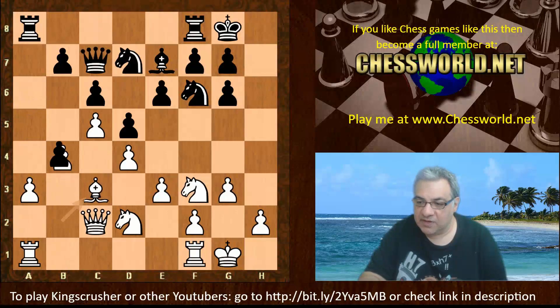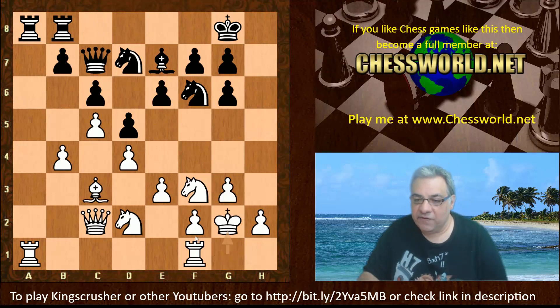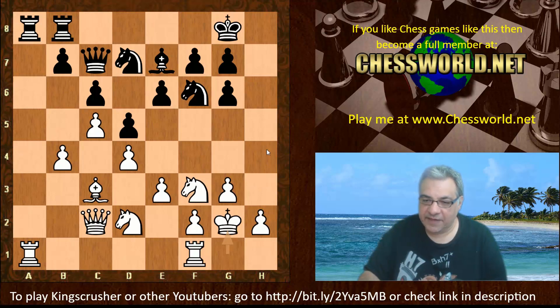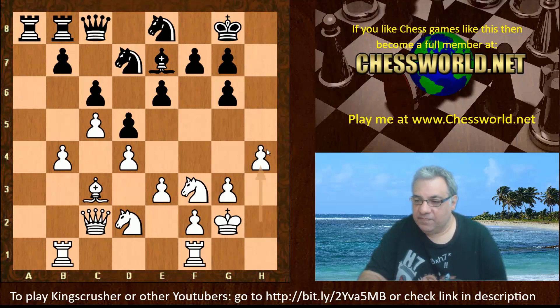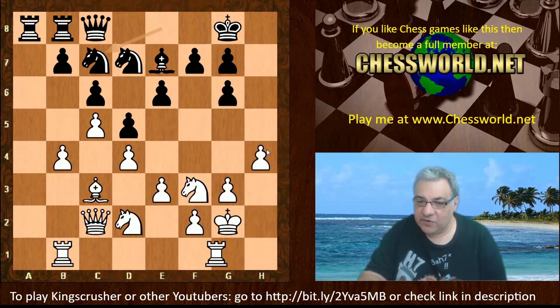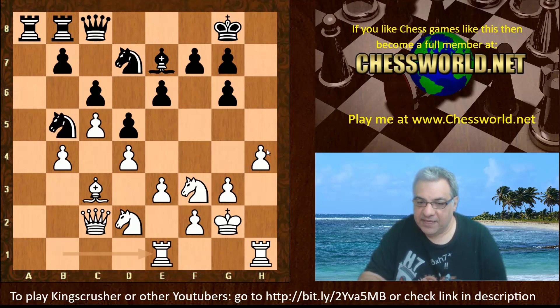Some dark square grip on the queenside, some resolving of tension there. Rook fb8 and now King g2 — the key move. White intends to make use of h4 and h5. Knight c8 or b1, Queen c8, h4, Knight c7, Rook h1, Knight b5, Rook b1 — not minding the knight exchange on c3.